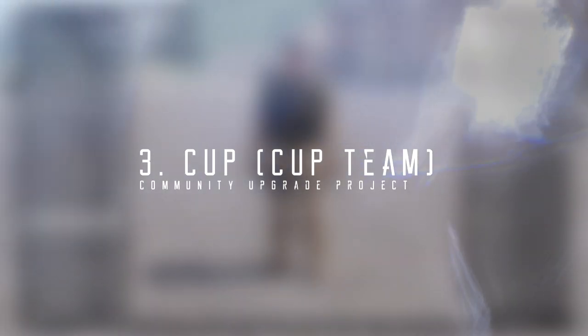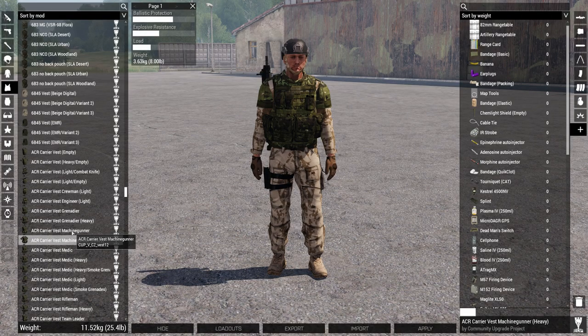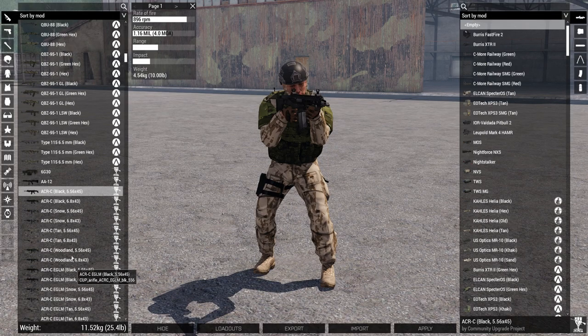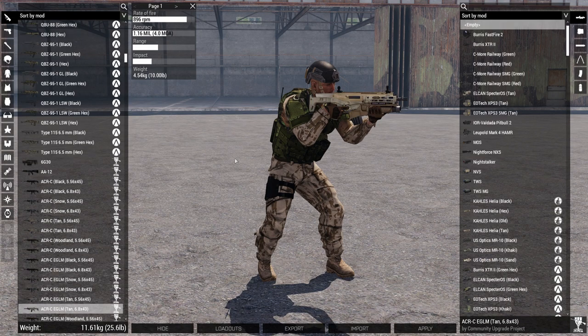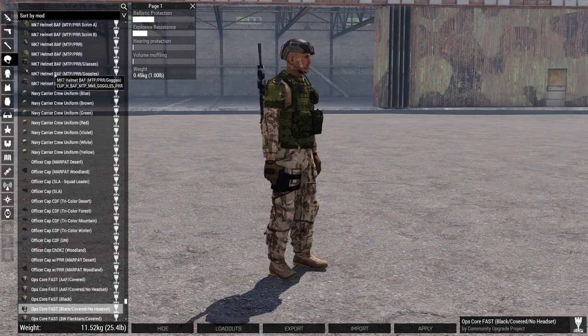At number 3 I have CUP — Units, Weapons, Vehicles, and Terrains. The Community Upgrade Project, or CUP, brings content from Arma, Arma 2 Combined Operations, Arma 2 ACR, and Take On Helicopters from Bohemia Interactive into Arma 3, upgraded to Arma 3 standards. CUP's goal is to provide these assets to the community as a mod that's ready to use in the game. The CUP mods give you many more assets to play with and to experiment with when you're building sets for your movie, making it a great addition to your Machinima mod list.